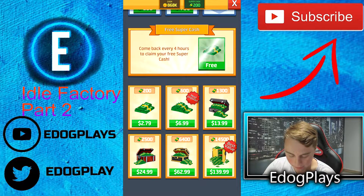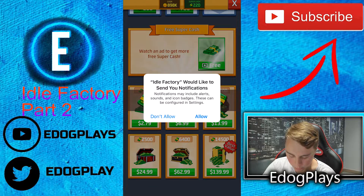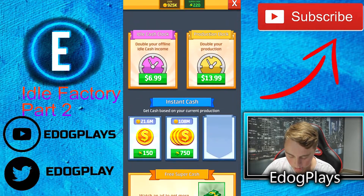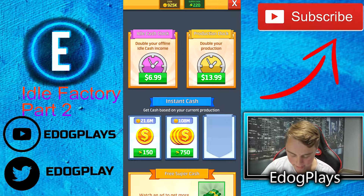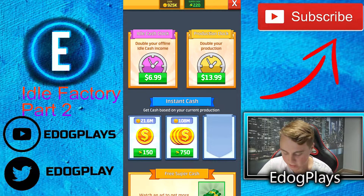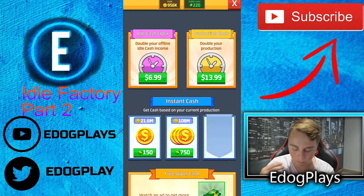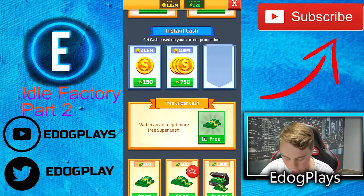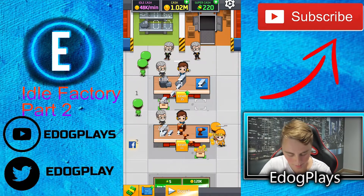Free super cash — come back every four hours to collect your free super cash. We'll hit allow. We receive 20 super cash. We could spend super cash to earn more, or double your offline income. I'm sure there are boosts we could buy, but I don't really want to buy them yet.